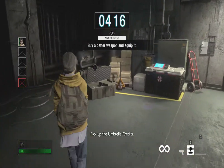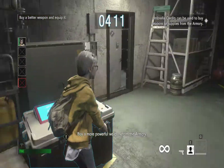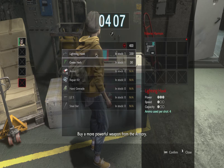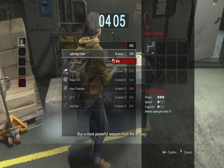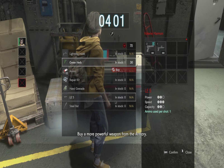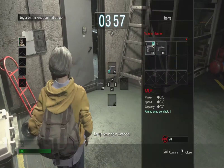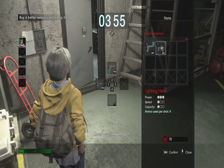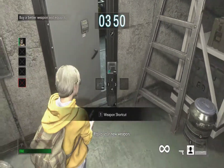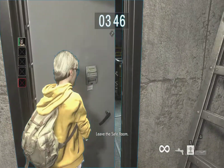Pick up the umbrella credits and buy a more powerful weapon from the armory. Equip your new weapon and leave the safe room.